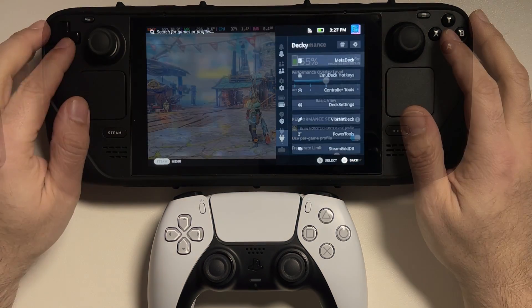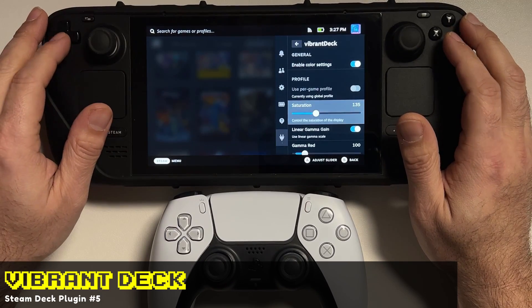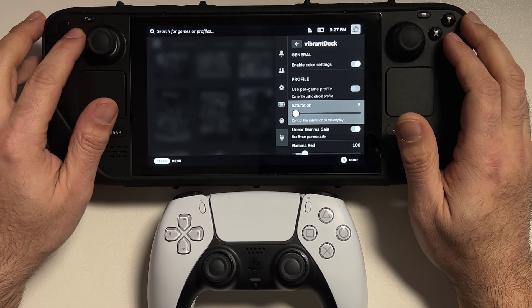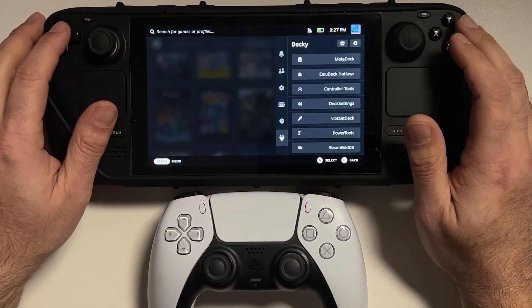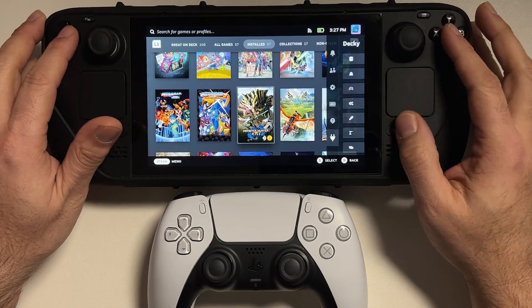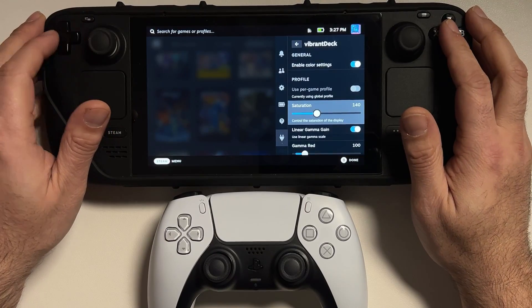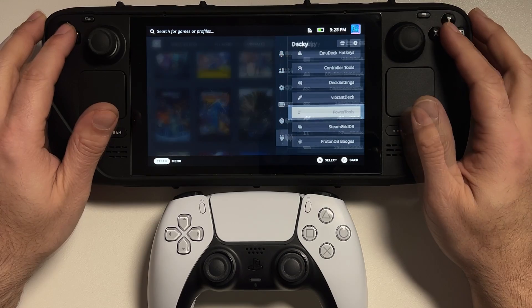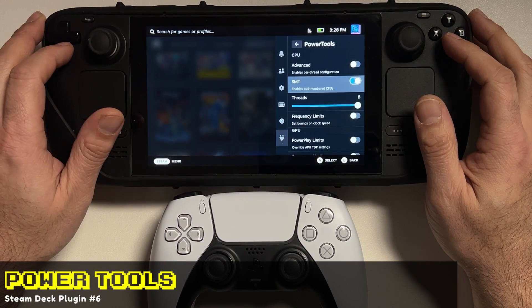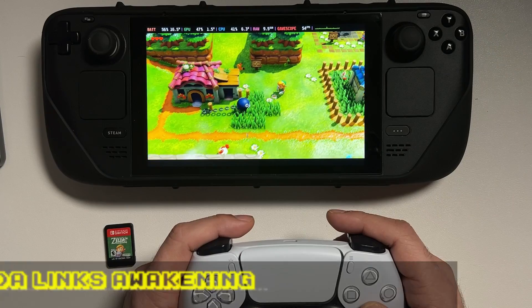Vibrant Deck is my second favorite of these plugins because it gives me that OLED look on a non-OLED screen, and I am a big fan of OLED screens for how vibrant they are. What this plugin does is allow me to manually enhance the color saturation so the screen will look brighter and more vibrant — hence the name. Games look really good when you enhance the settings this way, and we'll take a look at how good Vibrant Deck is while also checking out another plugin called Power Tools.